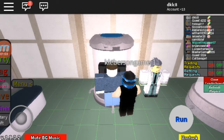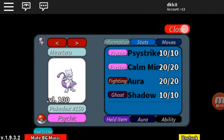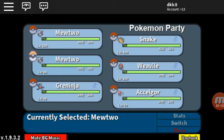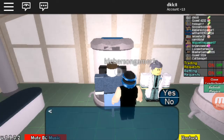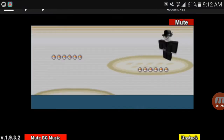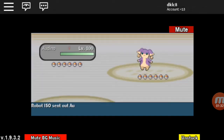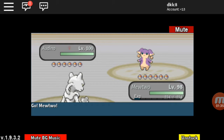ISO is a robot, and you'll see why you can XP farm off him. I just maxed out this Mewtwo in maybe an hour. If you battle ISO, you'll see why he is special — all he has is six Audinos.